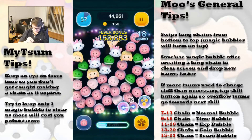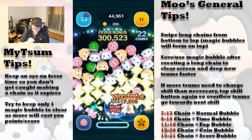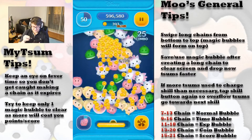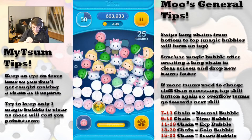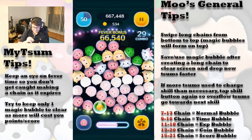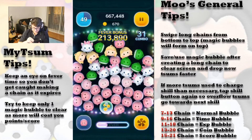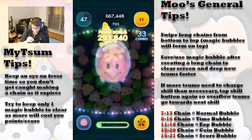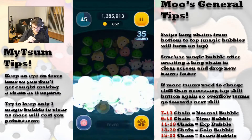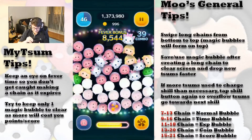You just want that one bubble there — no more. I created that shorter chain because I didn't want to drop my Little Oyster chain, so keep that in mind, especially if you're coming out of fever time, which we will be doing very soon. I'll be using Rex here to create a chain just to give us a little bit of animation time.